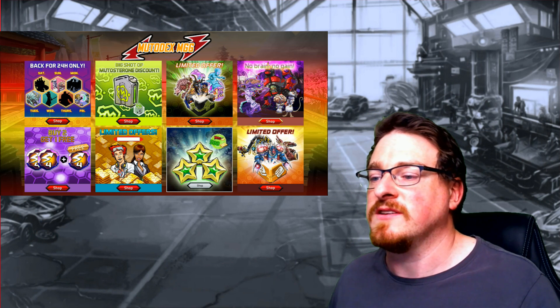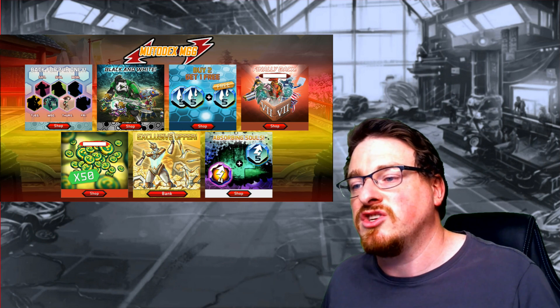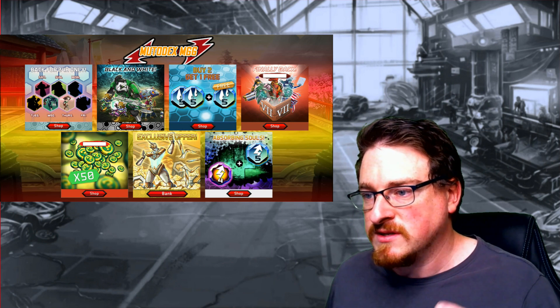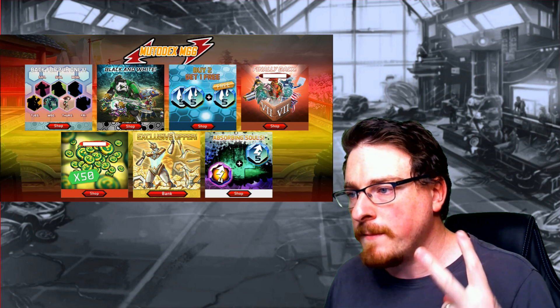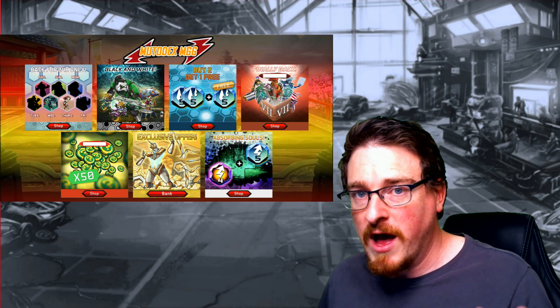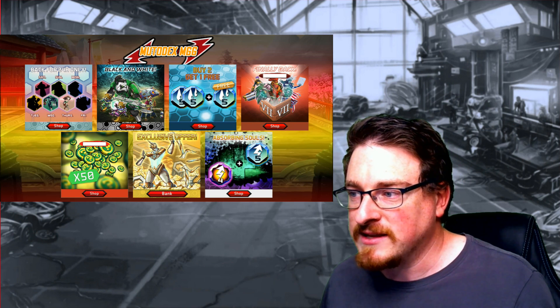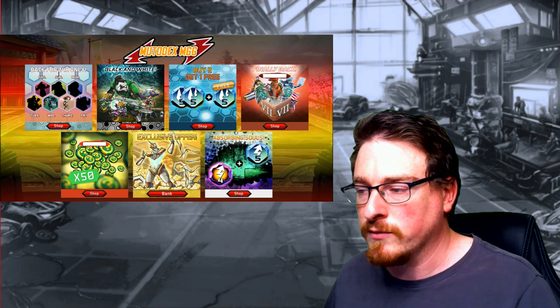Limited offer. You've got the cyber box. The next week, guys — back for 24 hours as per usual, mutants each day, we'll run through them one by one. Black and white — three mutants for gold, looks like they're panda-related mutants. Buy two, get one free. Level five bleed orbs. Finally back — that's research seven box, so that will be available for some gold.